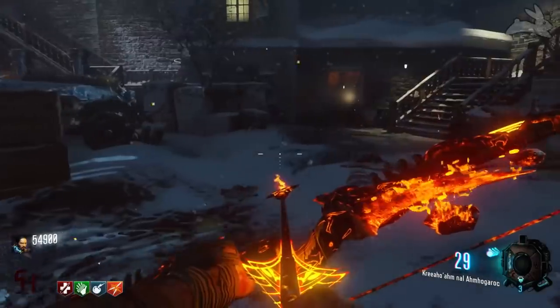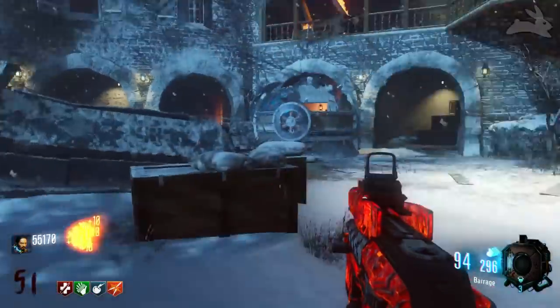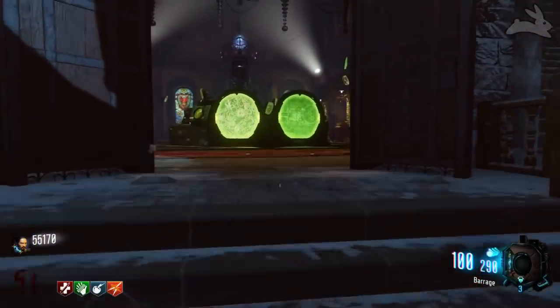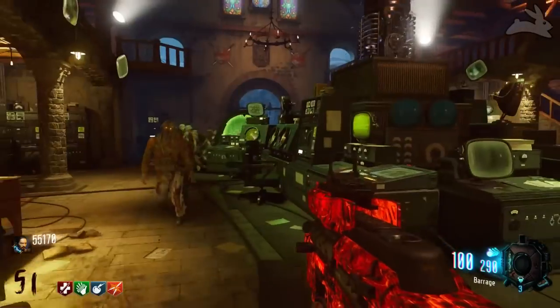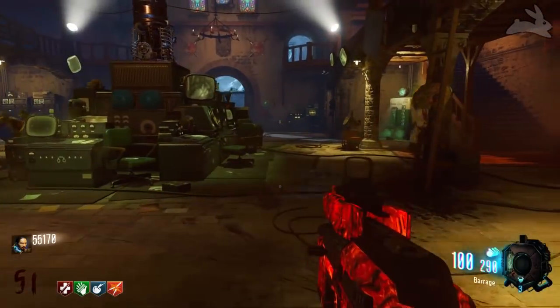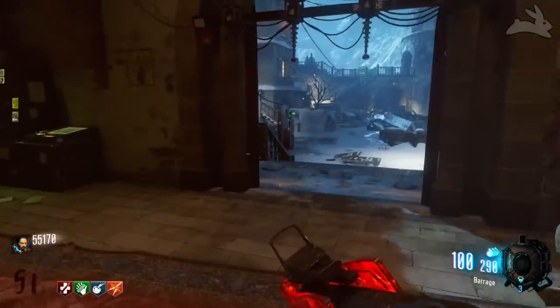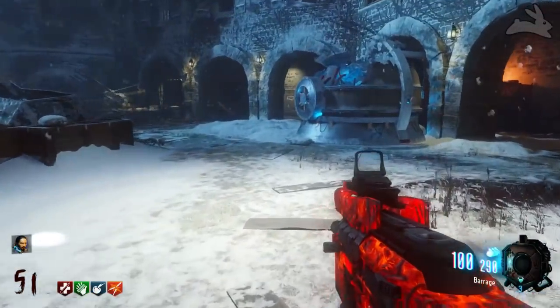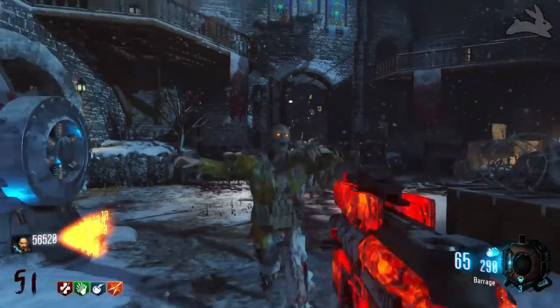It does carry 100 rounds in the magazine when you pack-a-punch, and carries 300 in stock, so you're gonna have 400 total bullets. For an SMG, 100 in the magazine is actually pretty good — some LMGs don't even do that. The overall ammo is about average, not a lot and not too little. Its fire rate is pretty decent; it's not the fastest or slowest submachine gun.